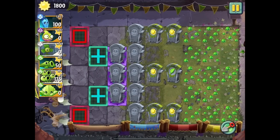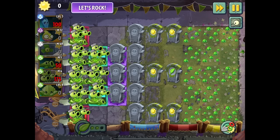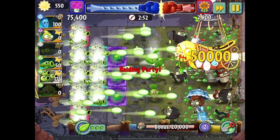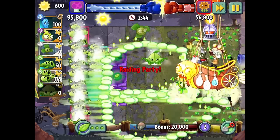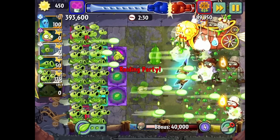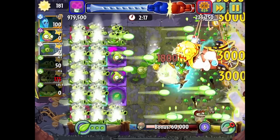I pretty much just want three peters, not even cold snapdragon — just three peters, blovers, impairs, and pea vines with appeasements of course. I don't even care about torchwood. Let's pack those in and go. Blovers are going to be coming out quickly. The shovel guy — that's what we need the impair for. Blover, shovel guy coming through — got him.